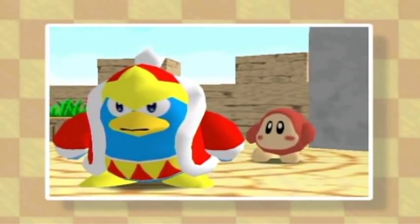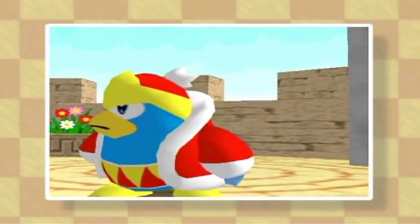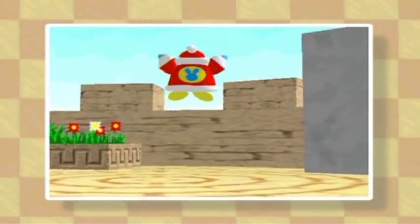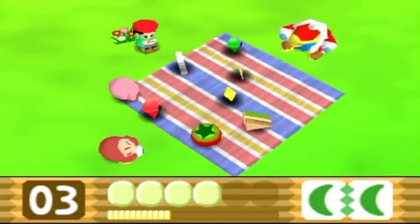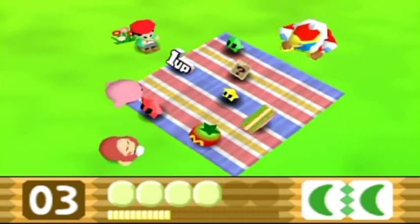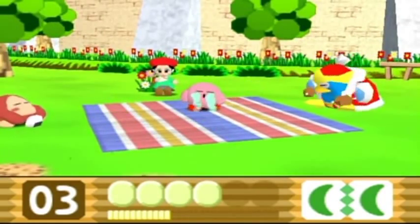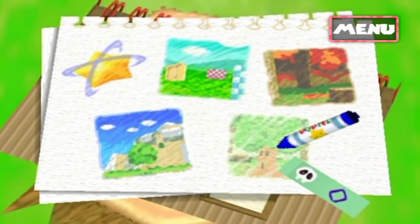King Dedede does not want to help, but at the same time he kind of does — oh, he's reluctant, but he's going. We got ourselves a new buddy! And we got to get a card. Okay, these aren't that bad — it's just a thing of it's hard to get the feel of them. And it's the boss of the first world.